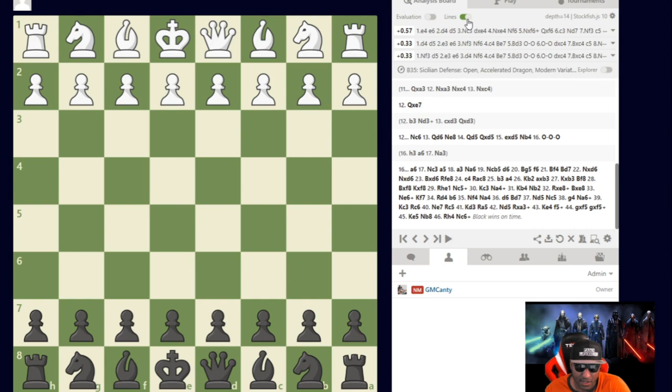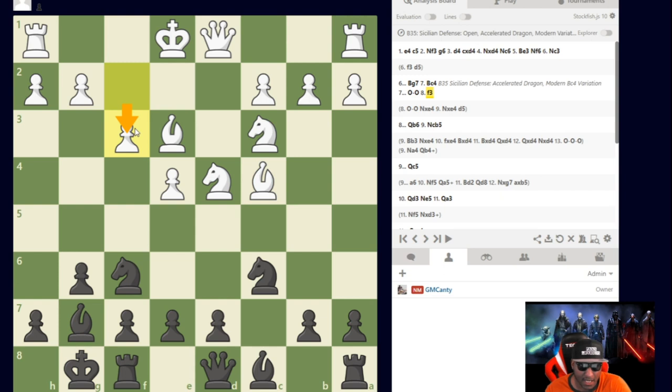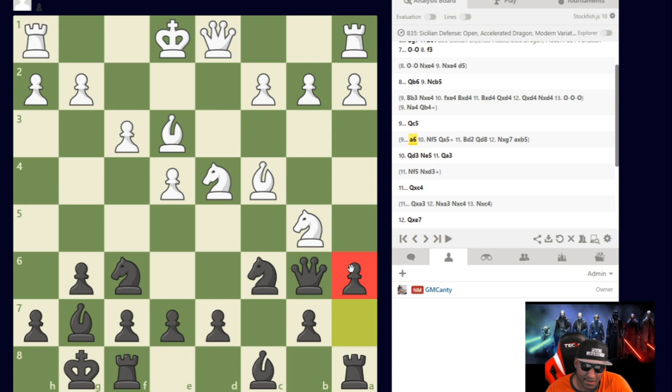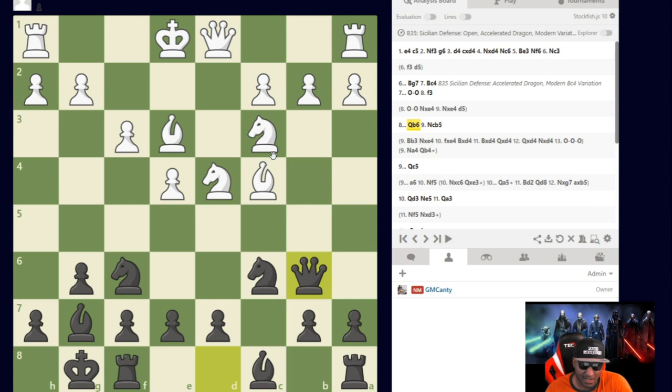Now let's recap with the engine off. We know the move order we choose, and when they play f3, we play Queen b6 as covered in the how-to video. The new move — Knight c to b5 — I'd never really seen before. The best response was my first instinct: a6. He can't take of course — loose pieces lose games — if Knight takes, Queen takes e3 is check, game over. And if the knight moves, Queen takes b2 is just disgusting for White. Knight c to b5 is never played because it's just losing.